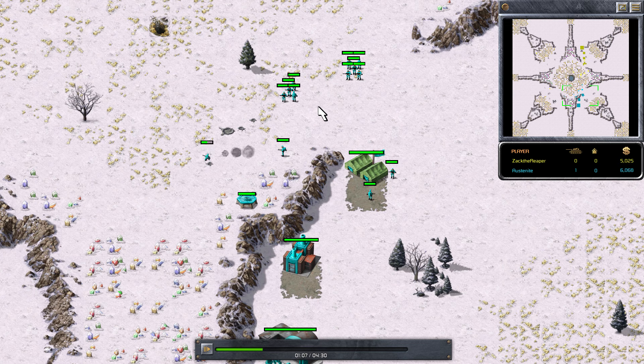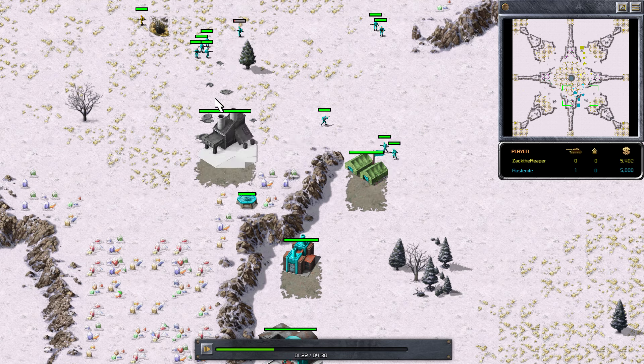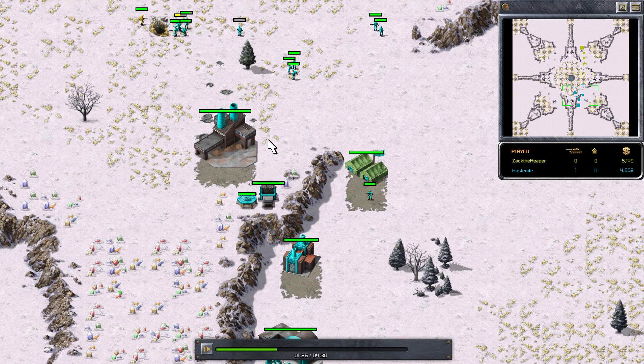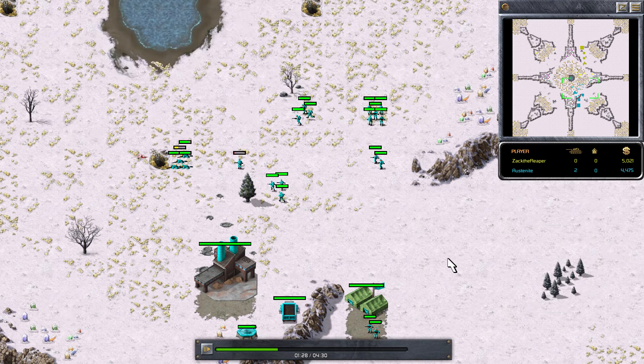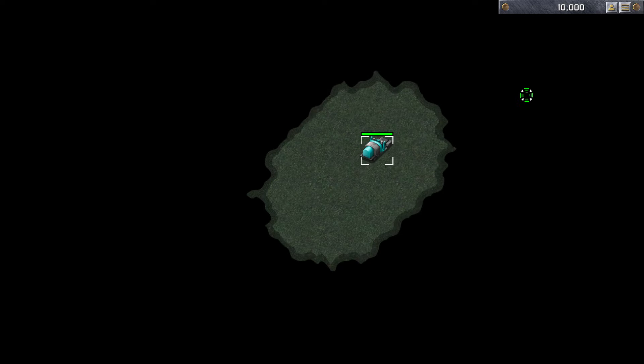I think his pillbox was there to help protect his ore refinery, because if he was building it outside his base it would be less protected — and if the other player built a lot of troops, they could potentially attack and destroy it. But the thing is he delayed so much. I did a count and it was actually about 22 seconds between our first ore refineries going down. That means his war factories were delayed by that much as well, and that's just too much.